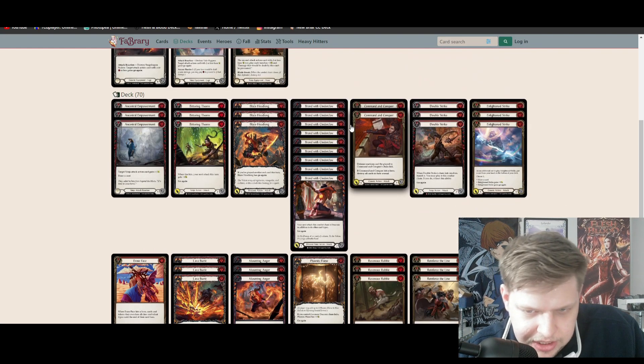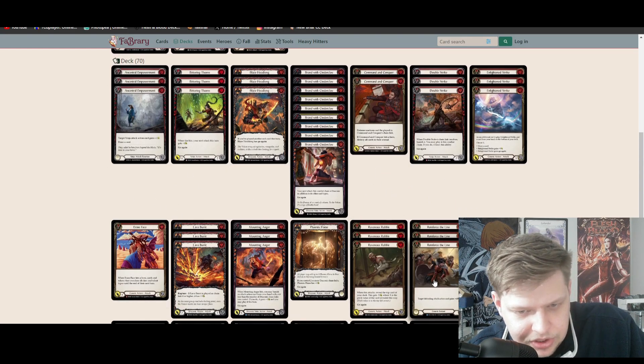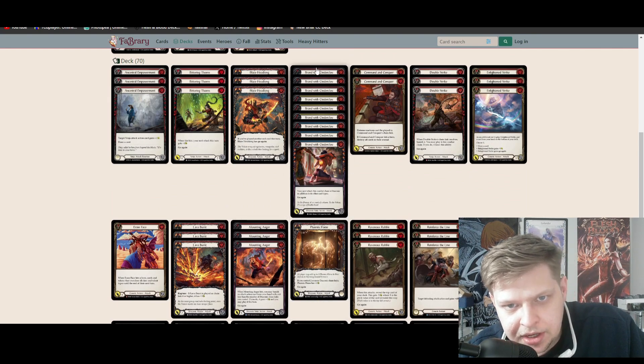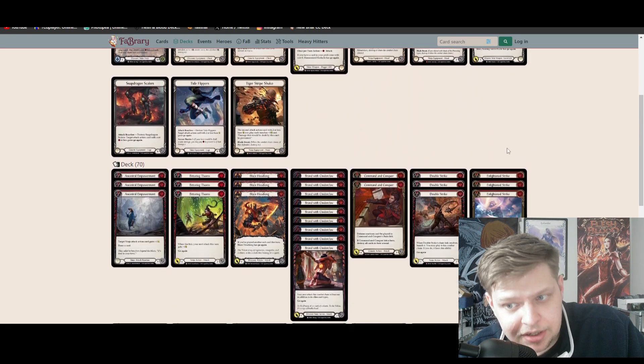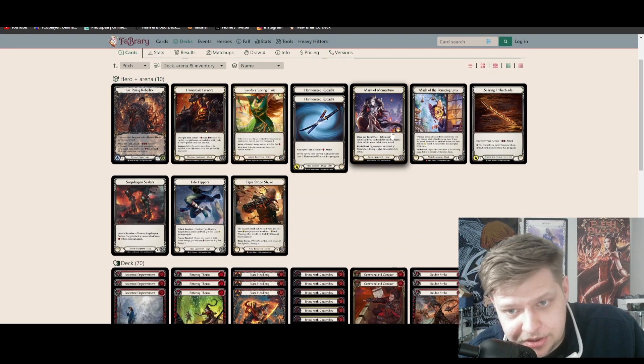Thanks to the Kodachis, the Ravenous Rabbles, the Double Strikes, and the Bittering Thorns, there's a ton of non-Draconic cards here. So in an effort to get value out of our Phoenix Flame and out of our Hero Ability, he's going with the full suite of Brand with Cinder Claws — all 9 copies. Brand with Cinder Claws is a great card when you're playing a slower, more block-oriented game plan, and it's also a really good point to present on a Mask of Momentum trigger.